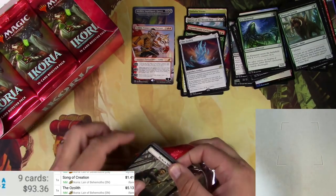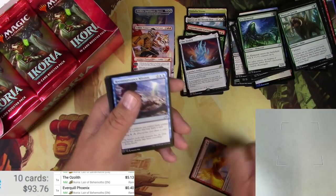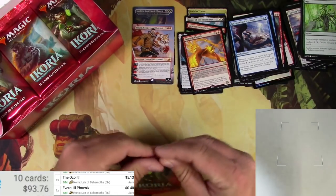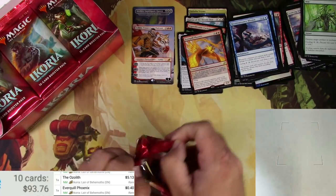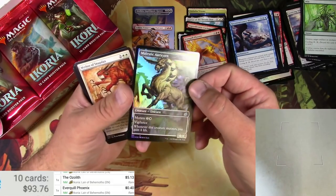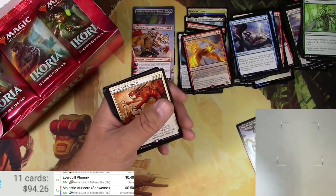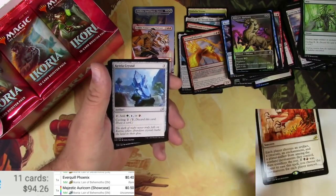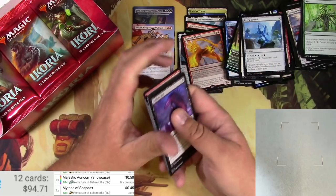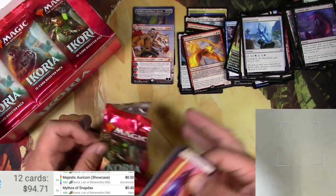They're saying the EV on these boxes is supposedly low — not by what I'm seeing here, this is some good stuff. Ever Cool Phoenix, and that's not gonna make it. Some uncommons and commons, none of them are showcase arts — it's okay, we're here for the rares and mythics and Godzillas and alternate arts. Foil showcase — scan that, it's a whole 50 cents. Mythos of Snapbacks is the rare — even less, 45 cents. That's okay. The demand is going to go up eventually, but in the short term when people are not playing in the stores too much, some of these cards are not as desirable as they might have been.